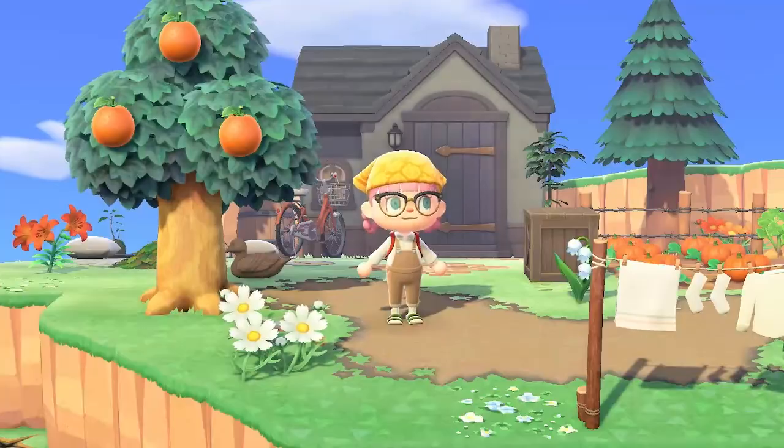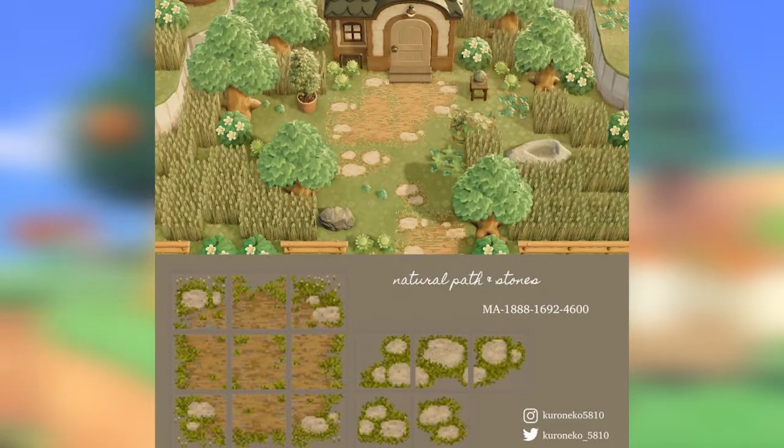Next up we have a really cute natural path and stone look, also by Koroneko. This one's a really cute path with some grass on the sides and there's also some stones. It also has some smaller stone paths that you can add to the sides for decorations. It's really cute and gives it that real grass looking vibe and greeny sort of vibe.